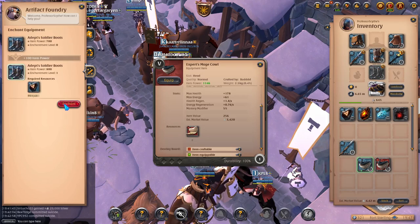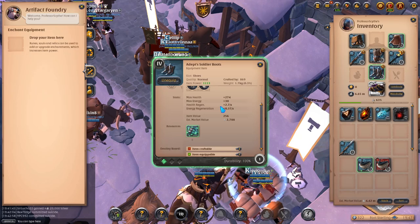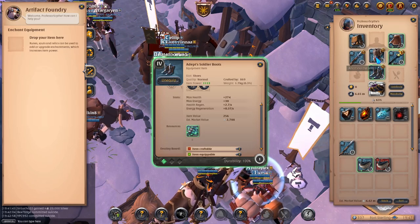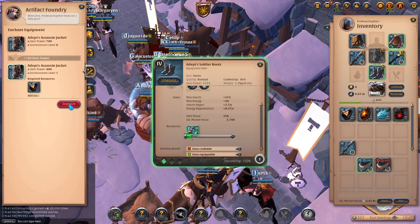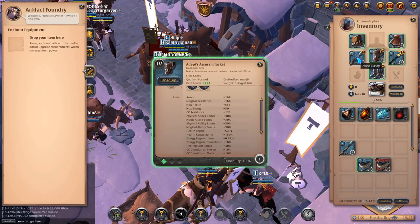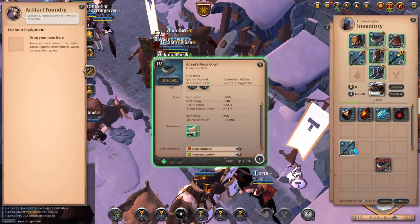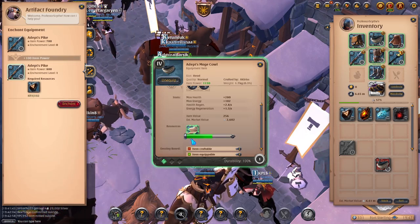Now we're going to enchant the boots, the cape, the offhand — all for 48 each. Now all of these are enchanted. We're going to do the chest and bag next, which are going to be 96 each. Then we throw the spear in there for 144 and enchant that. We put the mage cow back on, and then the one-handed can be enchanted for 192 — the adept pike two-hander.